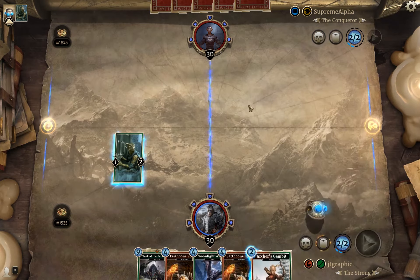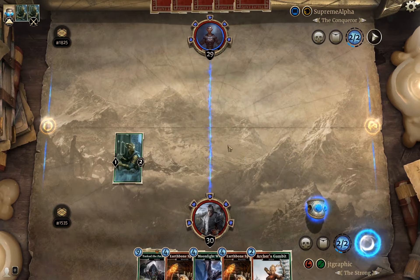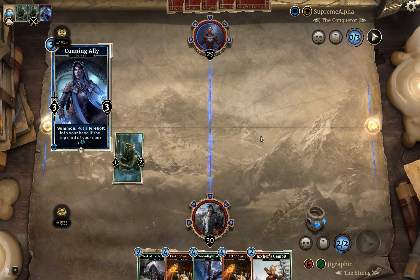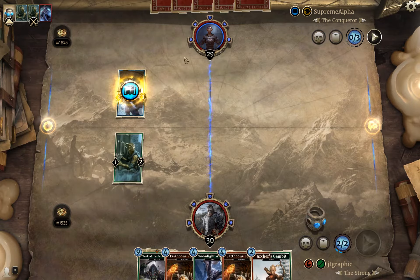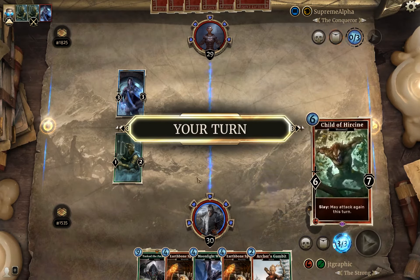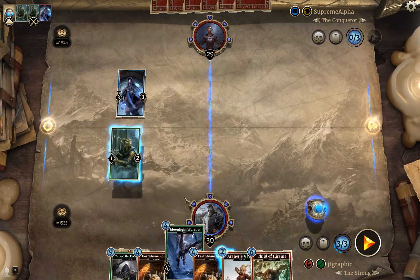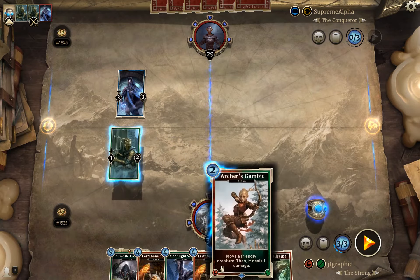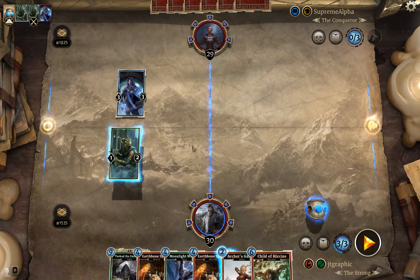Archer's Gambit isn't really going to do much for us so we'll probably skip our turn after hitting him in the face. We're playing this deck rather aggressively. They've got a Firebolt they can't use right now, but I imagine they'll use it next turn. We're not going to play the Moonlight Werebat because of that. Could get him out of there but that's not really helpful.